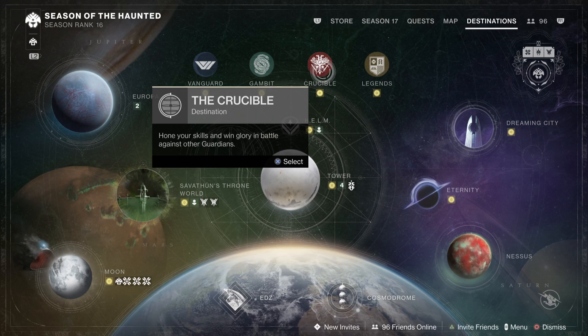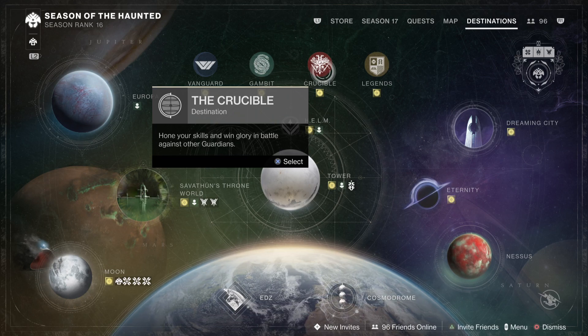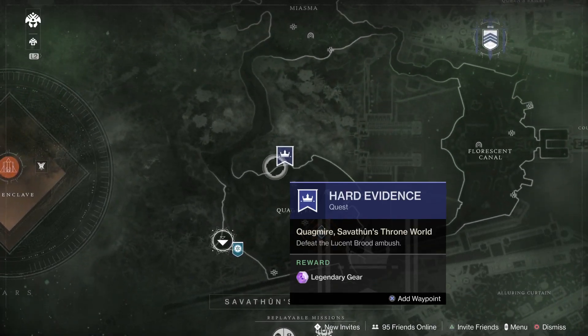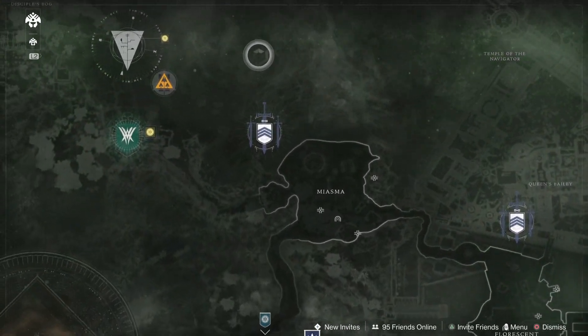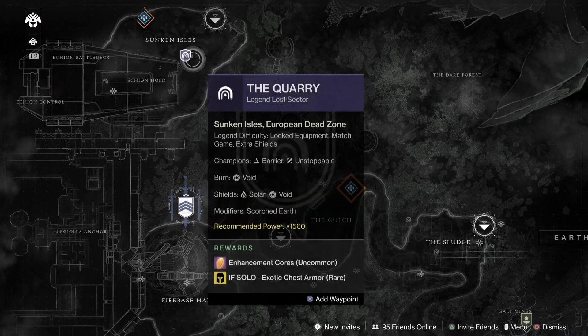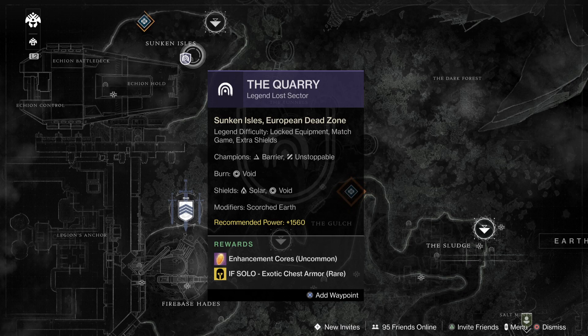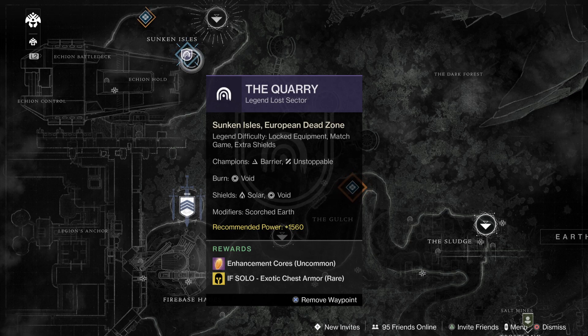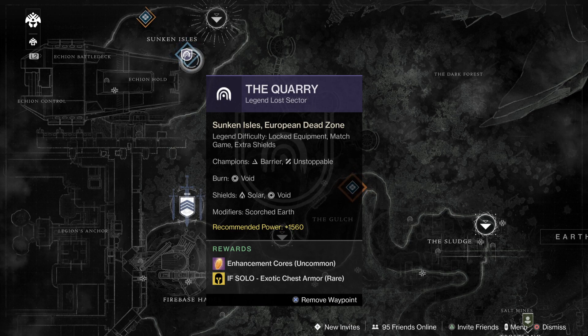For starters, I've shown a lot of the basic methods on how you can farm exotics, and there are only a few left that you guys can use. One can be located over here. Currently, the Lost Sectors are out — the current one is the Quarry. This is one of the easiest Lost Sectors to do in the game. It can be completed within two minutes, which is insanely fast, because you can actually skip the champions, so it's pretty broken and really easy to do.